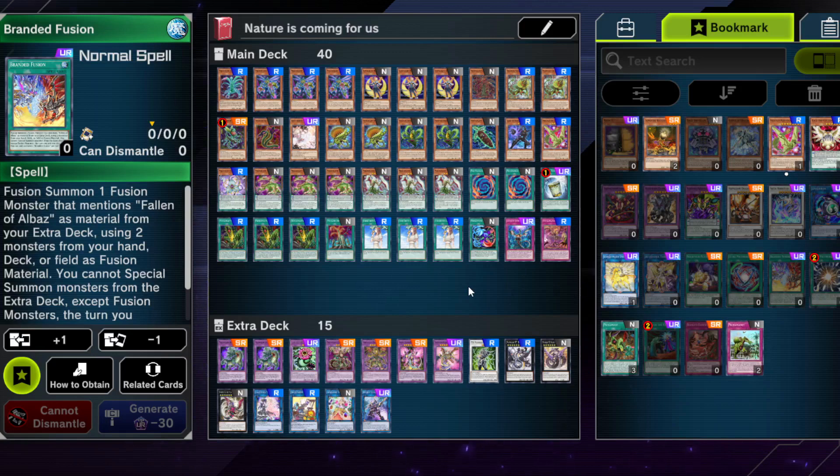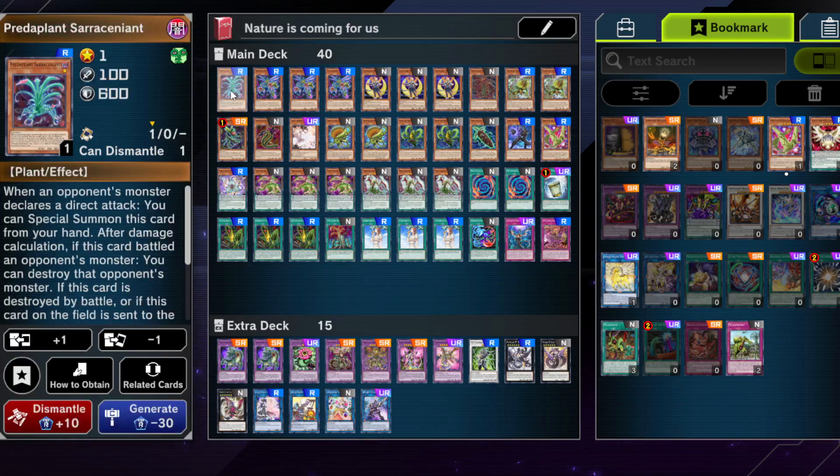A budget version lets you get comfortable with the deck and decide if you want to play it or not, or if you're just a fan of pure Predaplant. Sometimes you don't want to risk going into some kind of engine that might be banned or limited at one point, forcing you to restructure everything for nothing. This is the version for you then, because you can actually go second with this deck — you can go first too, it has some lines going first, but it's a bit problematic from time to time. Going second is definitely better unless you're playing against a very trap-heavy deck.